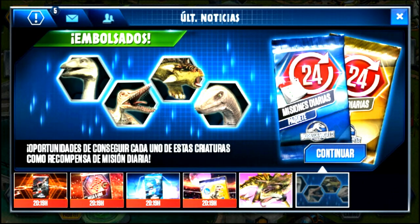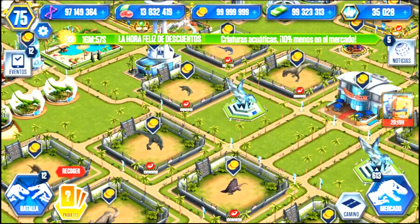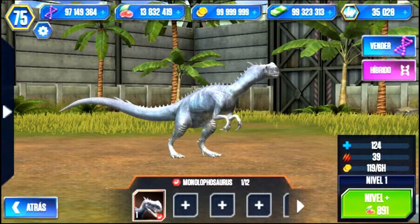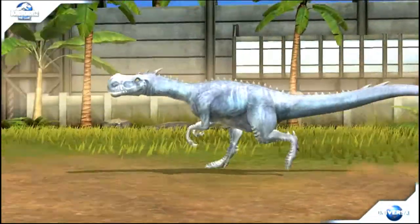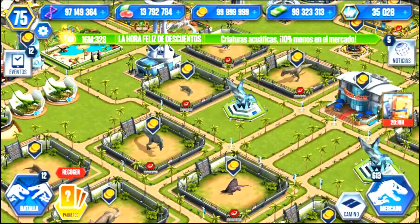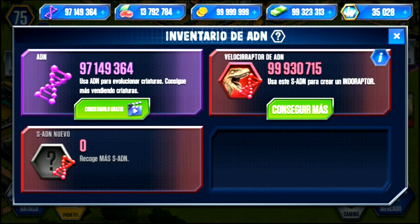Posiblemente vayamos a obtener el super ADN de Monolophosaurus. Aquí está el Monolophosaurus — vamos a conseguir super ADN de este amiguito para poder crear al Monostegotops. Y bueno, aquí tenemos lo del super ADN nuevo, que vamos a poder recoger, lo que es el super ADN de Monolophosaurus.